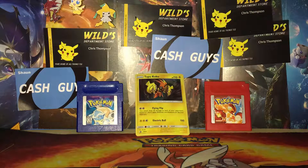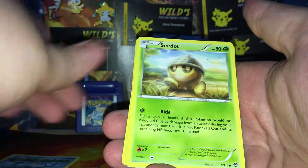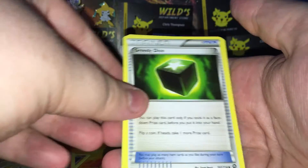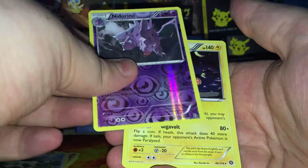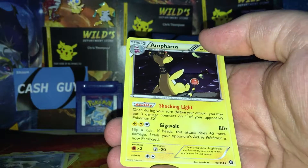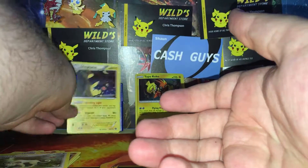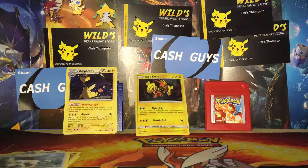We've got a Birdmite, a Clauncher, a Seedot, Nosepass, Litleo, a Monferno, Greedy Dice — I've never actually used that card — a Persian, Nidorino, a reverse holo uncommon, and an Ampharos which is a holo rare. That wraps up the Steam Siege. On to the Sun and Moon pack — I haven't had a lot of luck with Sun and Moon, so hopefully I can pull a GX or something.